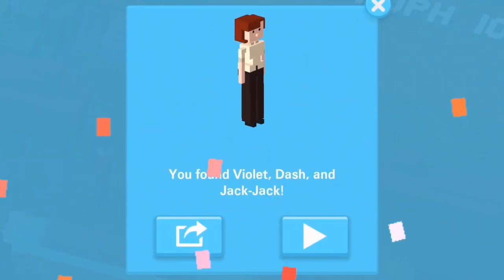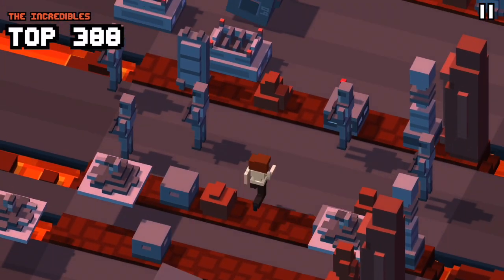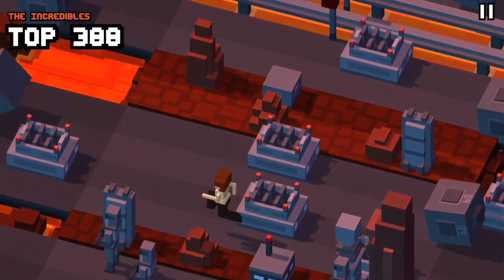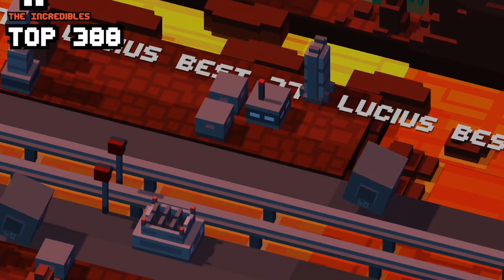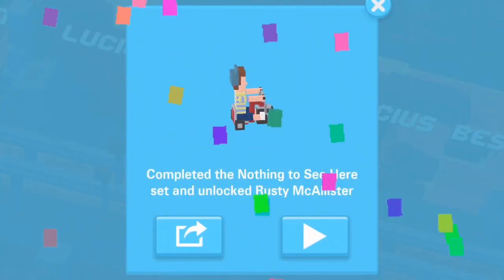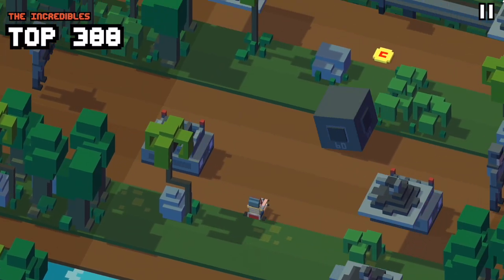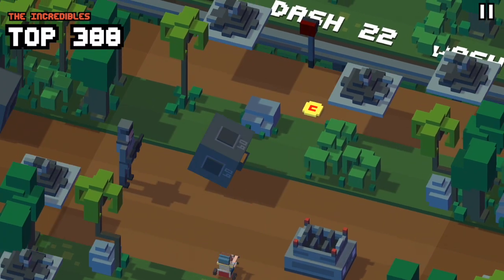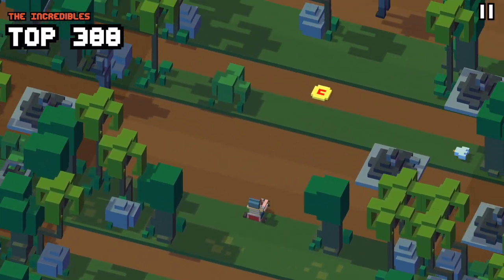Once you have unlocked Helen Parr, we played a quick round as her and when we died the game acknowledged that we had her in our collection and then unlocked Rusty. Rusty is a character that comes from the Nothing to See Here set — which I have a feeling includes Bob Parr, Lucius Best, and Helen Parr, so all the secret identities of the superheroes.